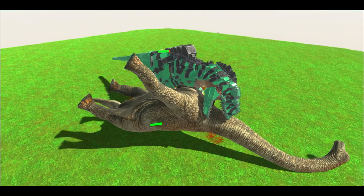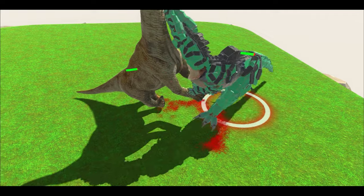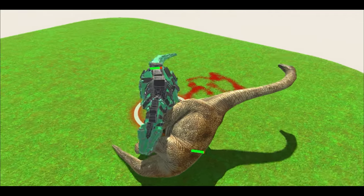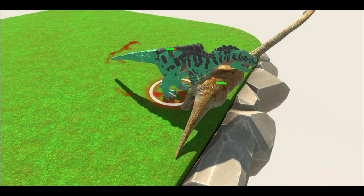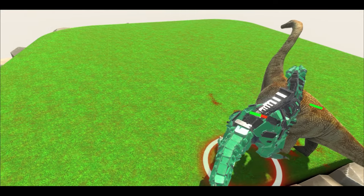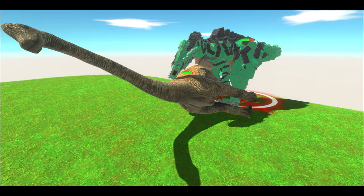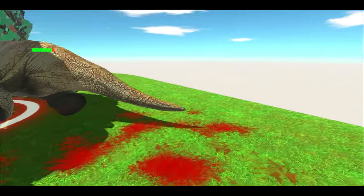The Giga wastes no time and knocks the Brachiosaurus onto the ground. The Brachiosaurus gets up almost straight away and the Giga delivers a kick. Will it be pushed off the map? It just needs to get around the Giga. So far, the Giga is not doing as great as in other battles.